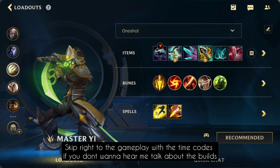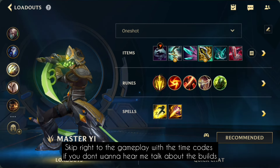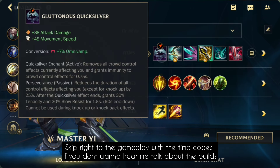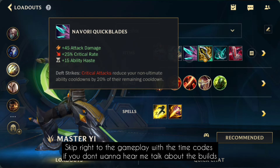Lastly we have the one-shot crit build. There I go Omnivamp boots - by the way in both the last builds I go for the defensive boots since I think they give you more survivability and make it possible to stack your Lethal Tempo and get into fights without getting one-shot. So we go Omnivamp boots, then Terminus for some early game tankiness - the stats from Terminus are just way too good to pass up. And then we have Navori, which is really good on Yi since it reduces your cooldown on your third spell.